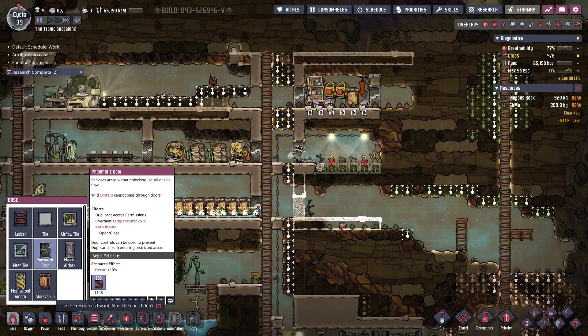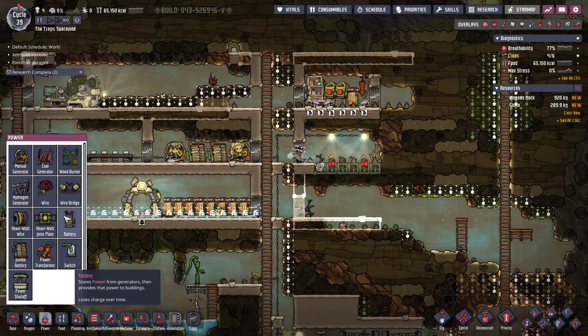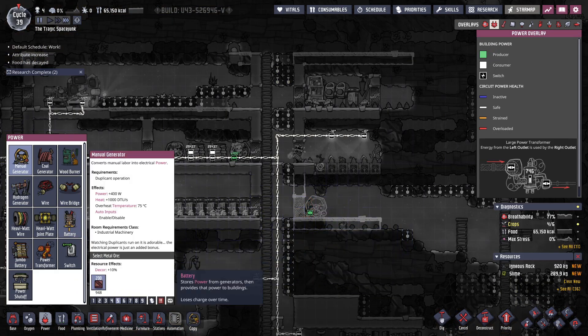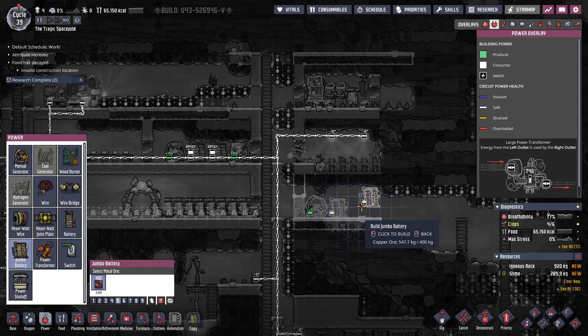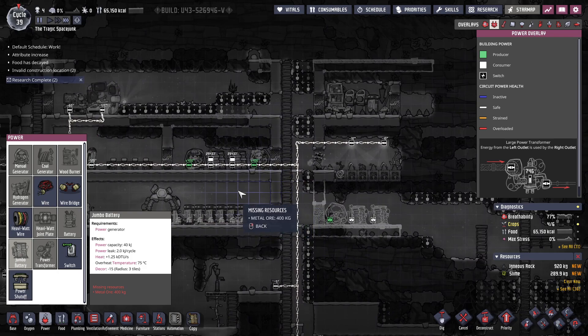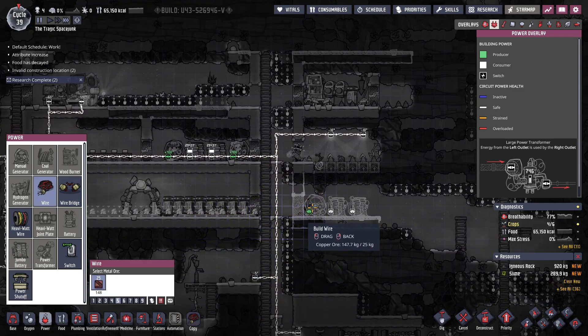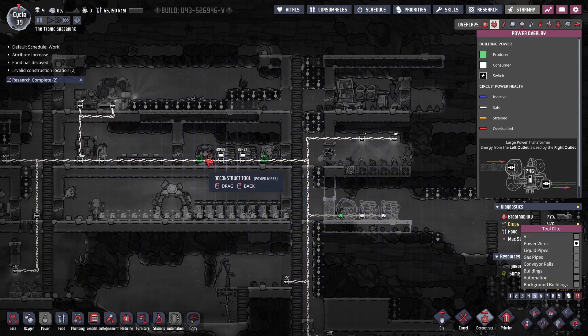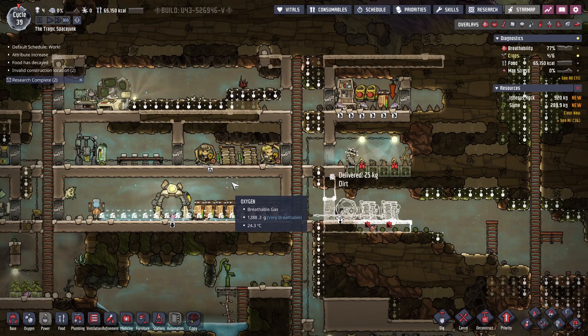I can do that. Door right there. Yeah, let's do that. And then what I can do now is — generator right there. Battery. Battery. I don't have any more stuff because it's all still here. So then let's wire these all up to the grid. And then let's deconstruct that and leave it at that for now.